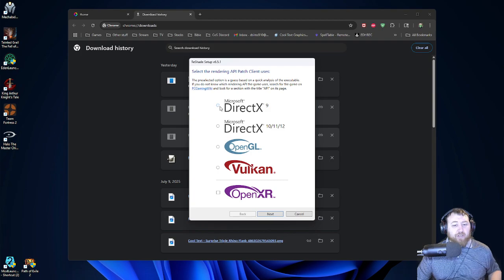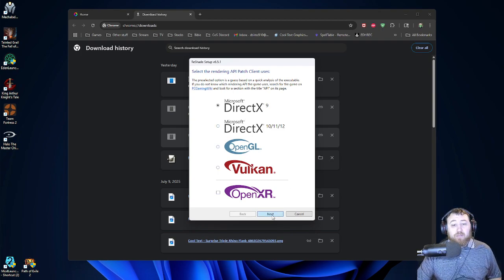In this list you're going to select Microsoft DirectX 9. Even if you're running DirectX 10 or 11 like I am, you'll still select 9 because this is a much older game. Click Next. You'll get this page if you've already got Reshade options installed from a previous installation or previous attempt. For this, you'll select Update Reshade and Effects. If you're doing a fresh install of Reshade, you will not get this screen — you'll instead get the next screen. Click Next.